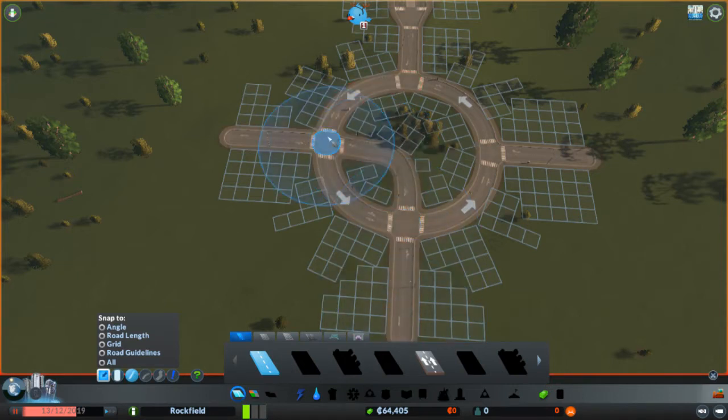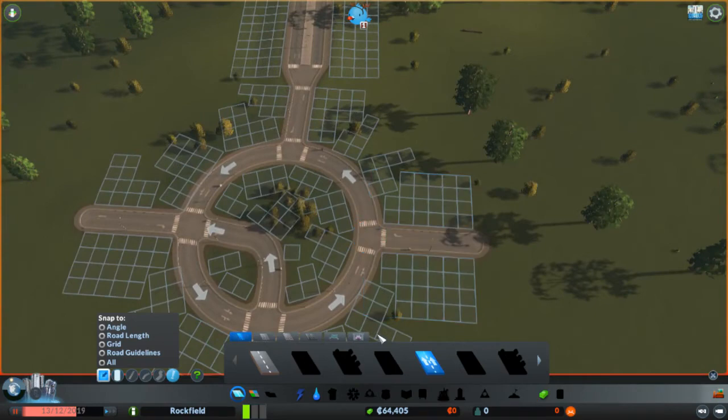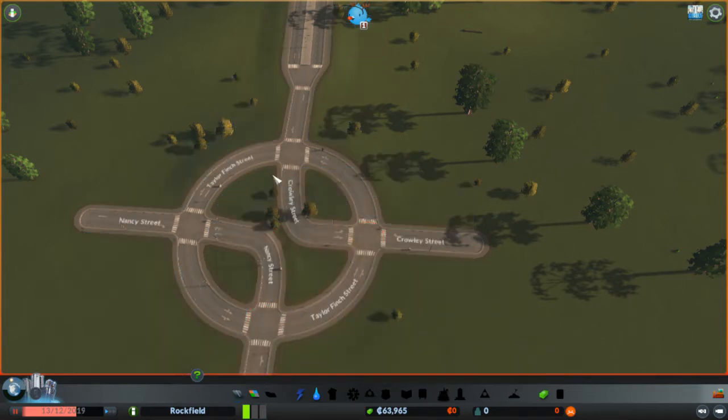What will happen is if people want to come in and go that way, they can just cut across - they don't have to go around the roundabout. This could even be a one-way road, it wouldn't really change anything, because nobody who wants to come this way will go through that way, they'll just go around the roundabout. Then you just want to do the same thing to the other side if you can get the roads to work. Now people can take shortcuts instead of going all the way around the roundabout - they'll just cut through here.